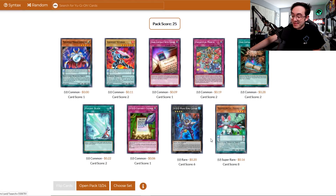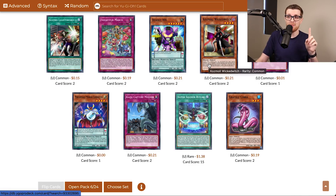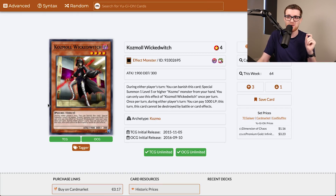Six packs in, still no holos yet, but there's our first copy of Cosmo Wicked Witch. This might be, aside from facilitating our Cosmos strategy, actually an insane card by itself. You can pay 1000 life points, this can't be destroyed by battle or card effects, and it's a 1900 attack body. This is worth playing even if you don't play Cosmos in some instances, and I'm definitely looking to get three of these. I think we've used all of our luck in the Astral Pack opening — eight packs in, haven't gotten a single holo yet.